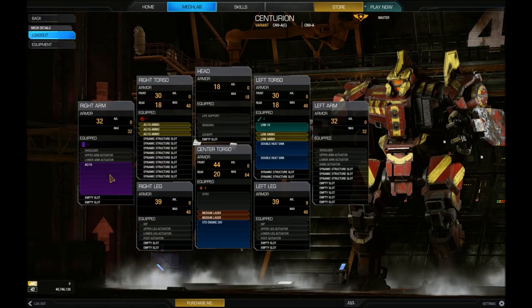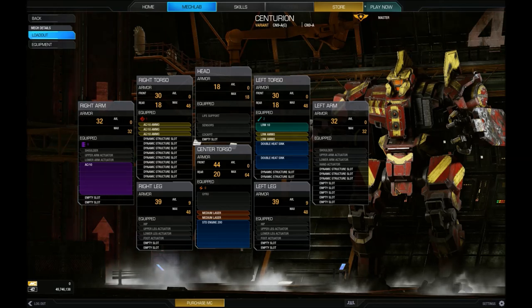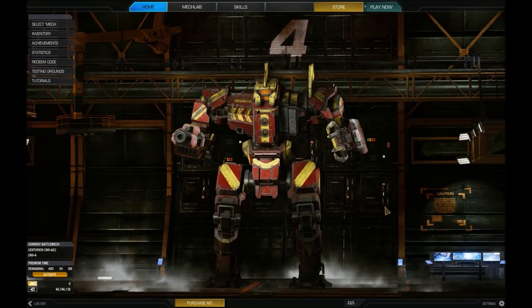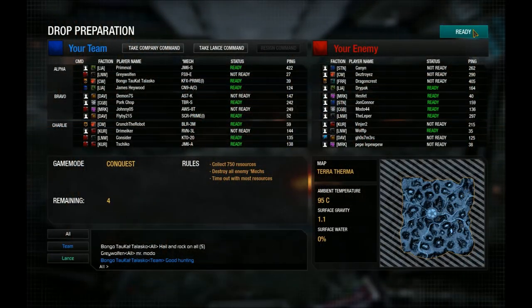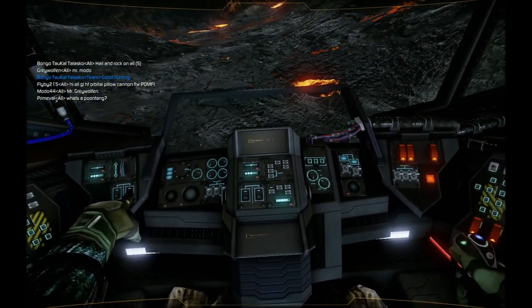This is the standard 9A, so it's an AC-10, LRM-10, two medium lasers - probably one of the most balanced loadouts I think in Battletech really. It's a little stalwart of the Battletech universe. Obviously it was originally in the cartoon series, but that was the 9D variant with the LBX instead of the AC-10.